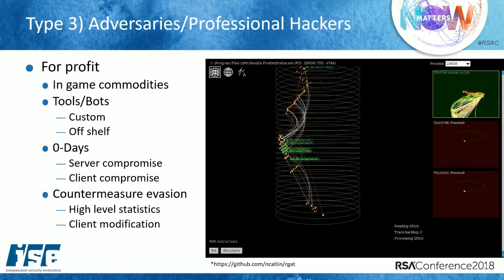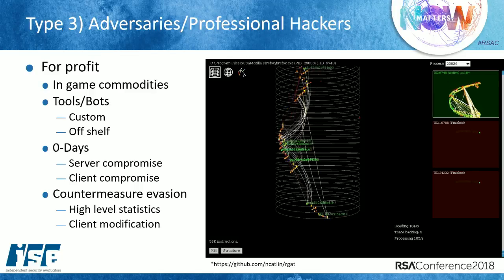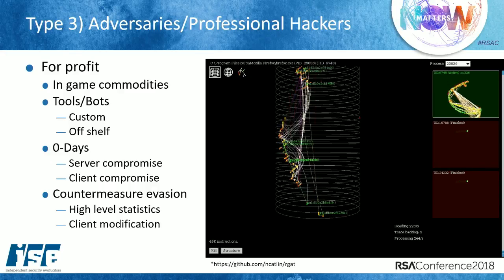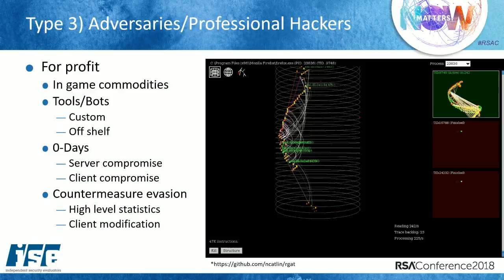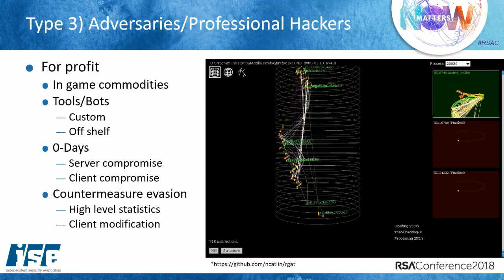Professional hackers are very active in evading countermeasures. There's a lot of countermeasures detecting client modification or high-level statistics — like if you're a level one player with 10 gold and then an hour later you suddenly have a million gold, something was obviously going on. So they have to be careful with high-level statistics in order to evade detection.